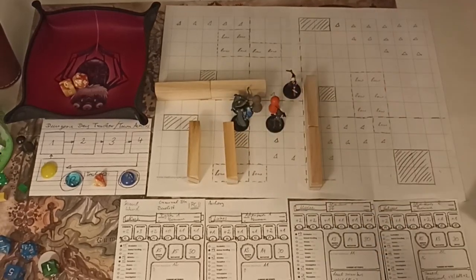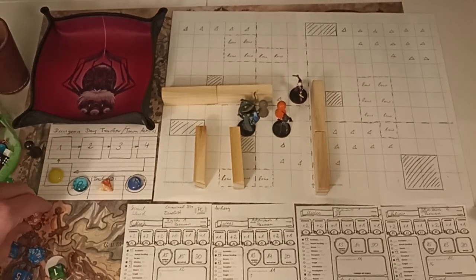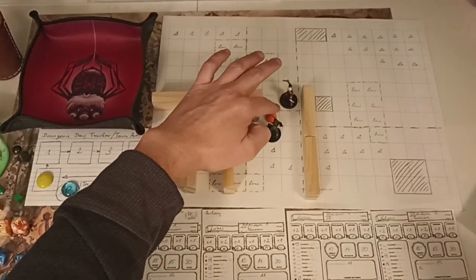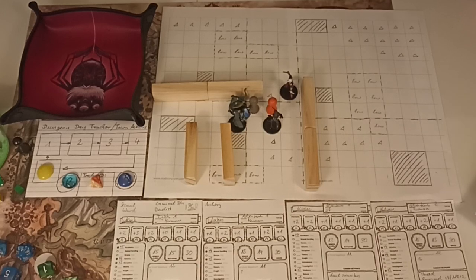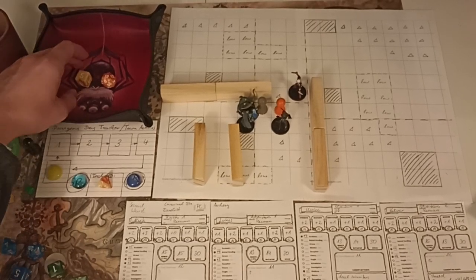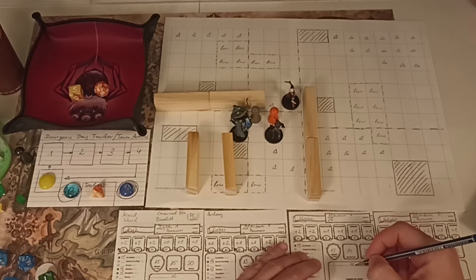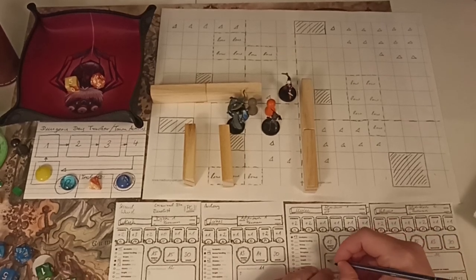The orange zombie has intelligence three, so he just chooses between Mia Lee and Alrik - it's uneven so it's Mia Lee, and he faces toward her because that's where he took the most damage. He attacks with plus three against her AC of 13 - ten plus three is thirteen, and he hits for six points of damage. That's actually a lot - Mia Lee is at five hit points. We are all wounded.